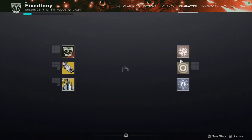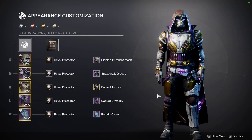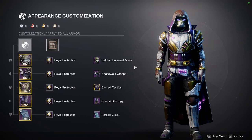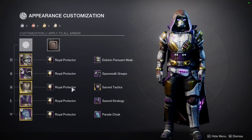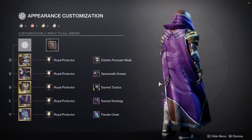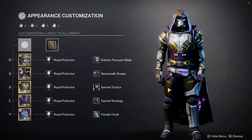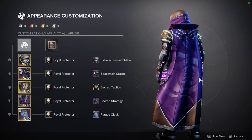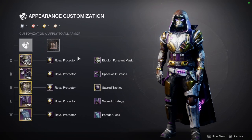Let's look at the fit for the video because I do think it's super cool. I ended up getting the Sacred Tactics and Sacred Strategy ornaments — I just couldn't help it. I still had money left over from getting the Plate Breaker armor set, which I've already reviewed and will be posting this week. So the Eidolon Pursuant Mask for the helmet, the Spacewalk Grasps for the arms — which is the new dungeon armor — the Sacred Tactics for the chest, Sacred Strategy ornament, and then the Parade Cloak.